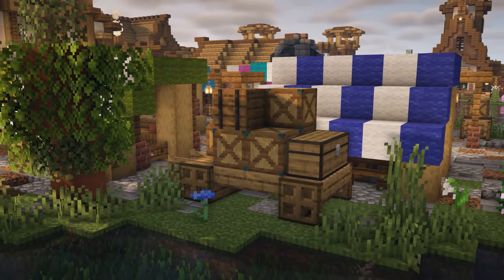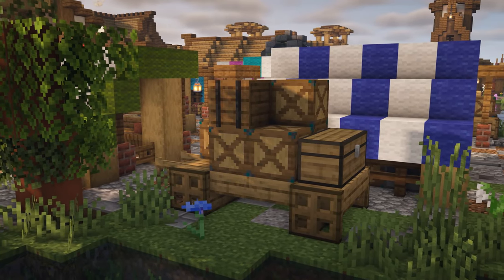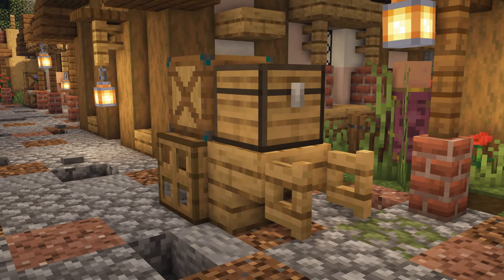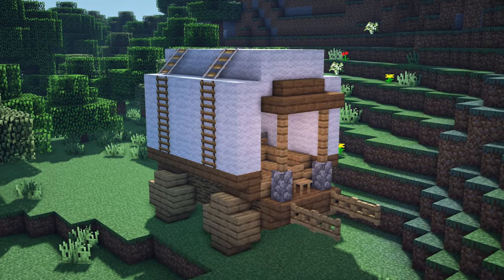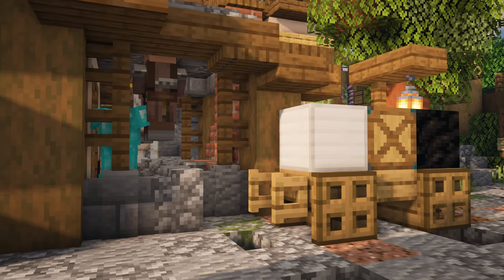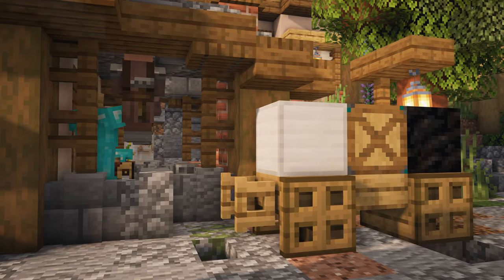Next up we have carts. These can come in all different shapes and sizes, from the smallest that just carry a chest or two, all the way up to something as big as a wagon. This really makes the village seem lively, even if you don't have any villagers to use them.